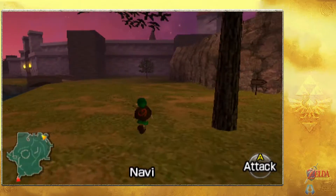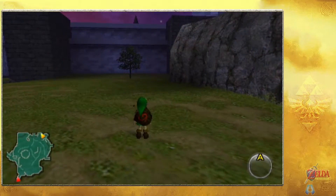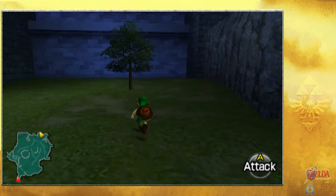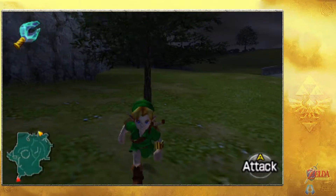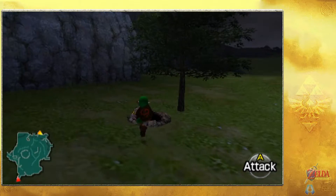This one's a bit of an easier find and I'm actually kind of surprised I haven't pointed it out already. Right over here by this lone tree, if we get close enough it should start pinging or rumbling depending on which version you're playing. There we go - found the hole. Jump inside.